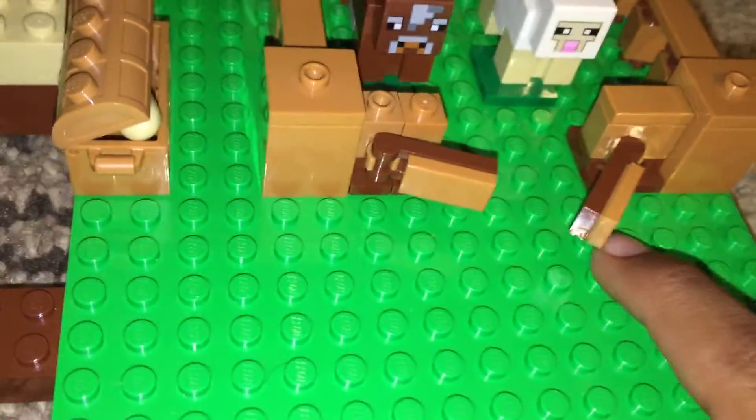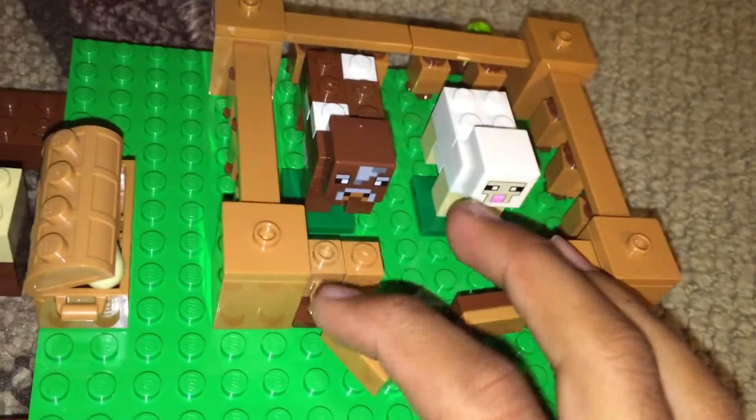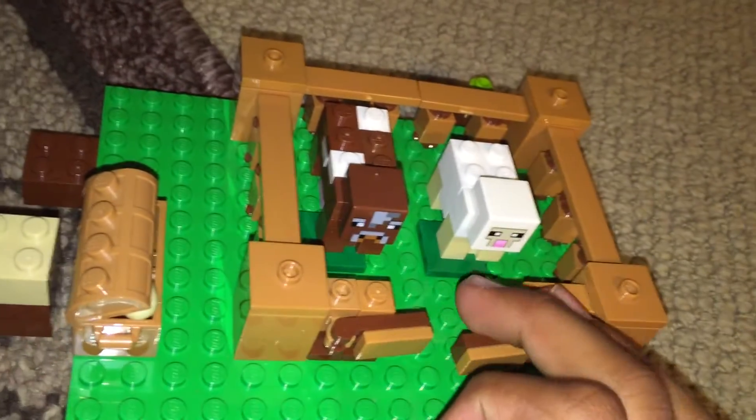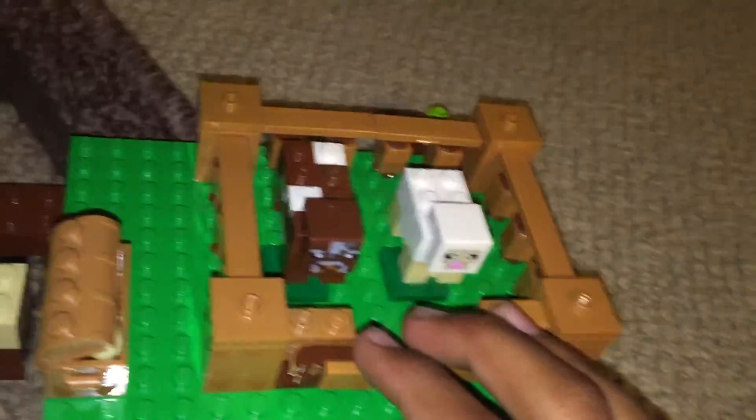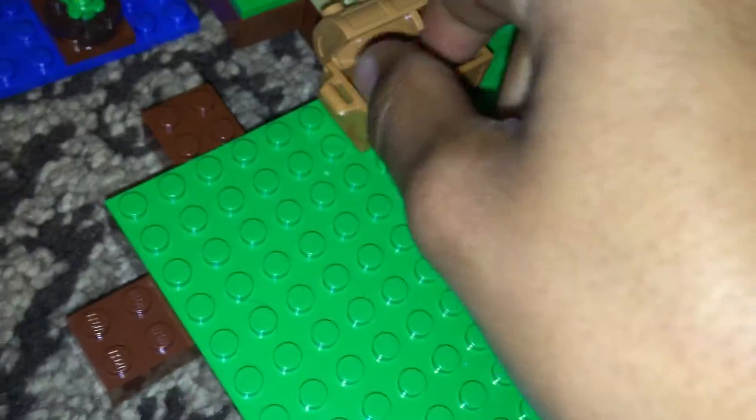You can open the door if you want the animals to leave, or close it if you want to keep them in. I'll open it only when I want to shear the sheep or — I won't kill the cow. So yeah, there's also bread and a chest where you can store the bread.